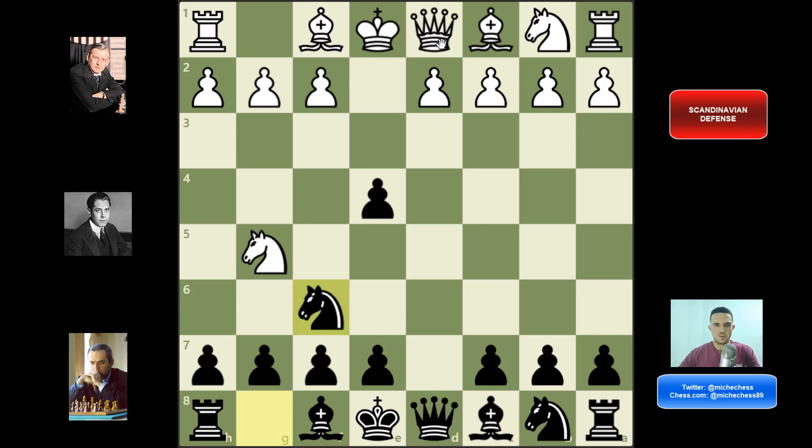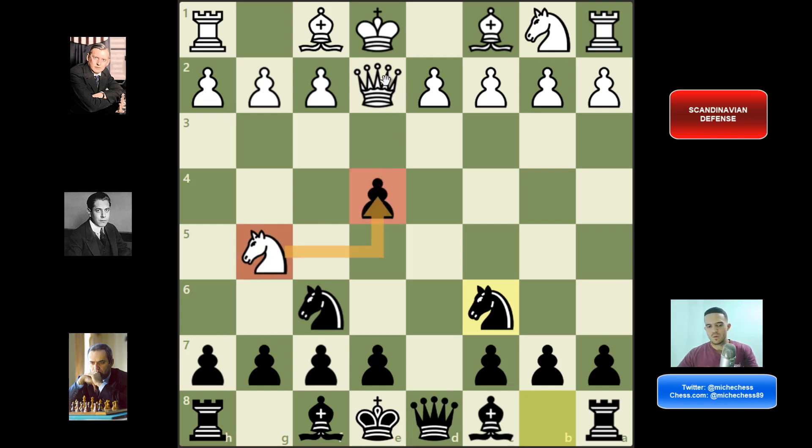So in this position after queen e2, we don't need to play bishop f5. This is a good moment to ignore the threat on the pawn, give the pawn back, and just develop your pieces and stay in a better mid-game. For example, knight c6 is going to be a good move here. Just develop your pieces — black is going to be better because white is wasting moves to get the pawn back, and also the queen is in a very dubious position. You don't need to get into the tricky lines.